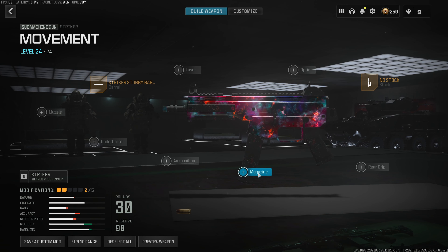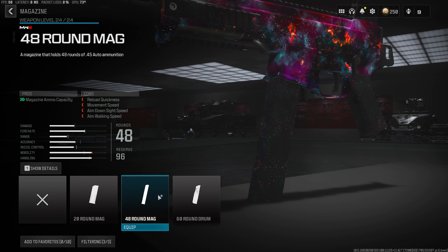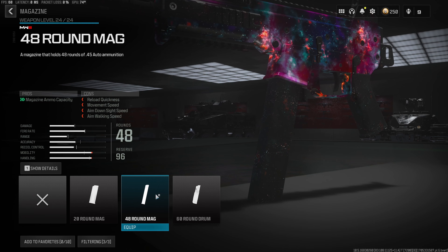Now for the third attachment, we do want to throw a magazine on, and it's going to be the 48 round mag. I definitely recommend staying with the 48 round mag instead of the 60 round, because the whole point of this build is going to be about mobility, and the 60 round mag does slow you down quite a bit.